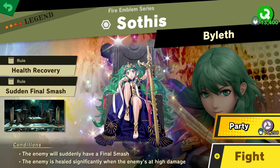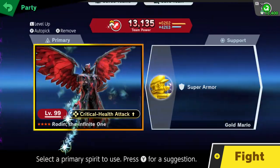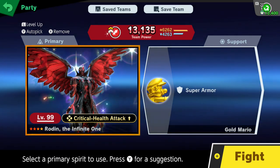So let's see if we can counter this. For this fight we're going to be using Lucas paired alongside a super armor spirit and the strongest attack-based spirit that can hold Gold Mario. Let's give this a shot.